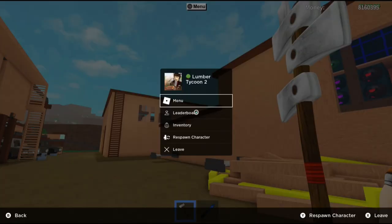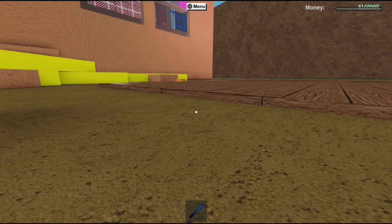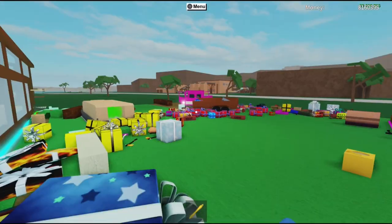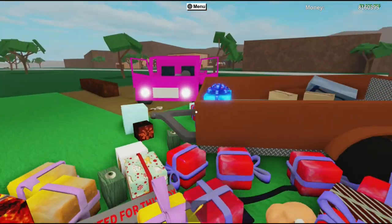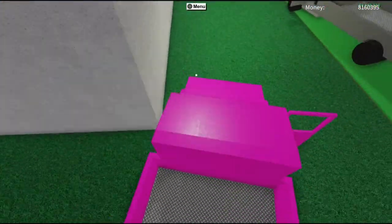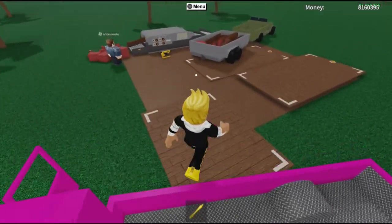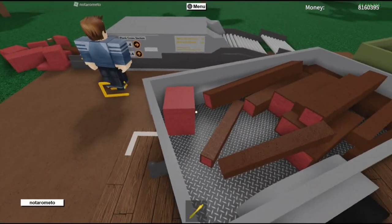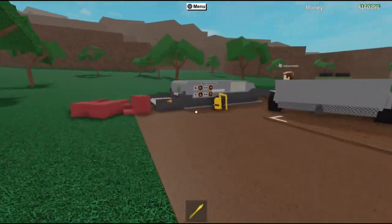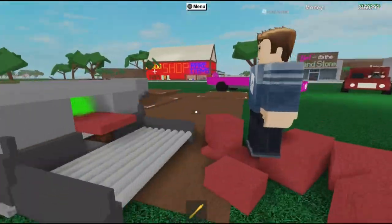Now we're going to get ourselves a truck and go have a look at a couple of other people's bases. It's not fair to only see one person's base — I did a pre-check and people don't have as big a base, but let's check them out. That person left — he didn't want me to embarrass him. This person is just starting out, getting his cherry trees and stuff. Square wood is tripping me out — it doesn't look real. The sawmill looks great — well, maybe not yet, but he's getting there, he's learning.